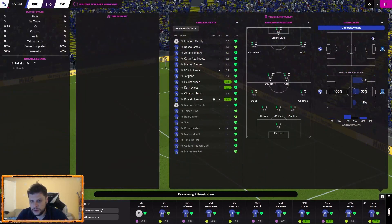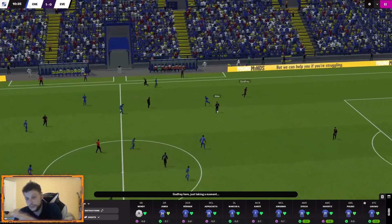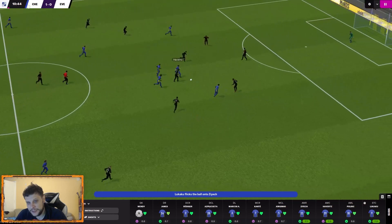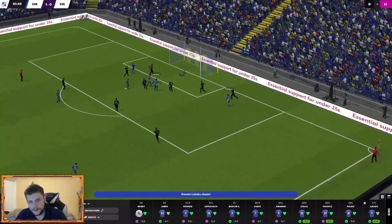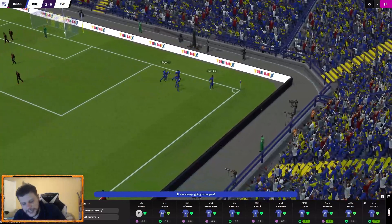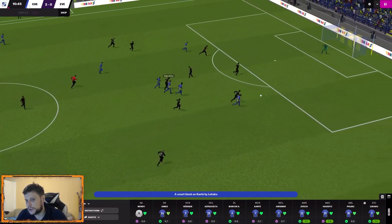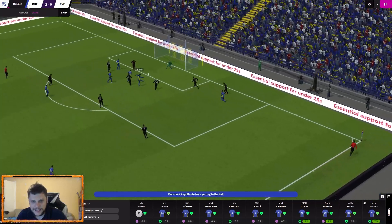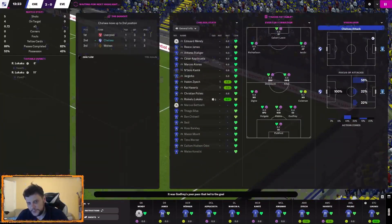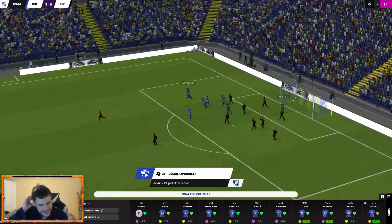I'm reserving judgment on the tactics because we used a reserve team against a good Villarreal side and it wasn't a competitive game. Lukaku is in again — 2-0, a brace from Romelu Lukaku! This is one of three or four tactic variations I use — the one I found strongest against humans but weakest against the AI, as crazy as that sounds.